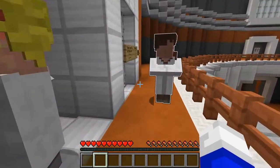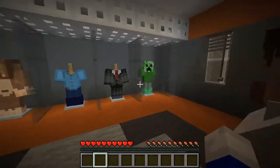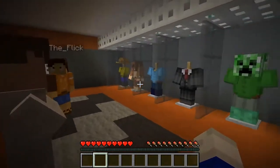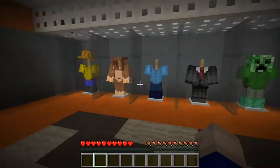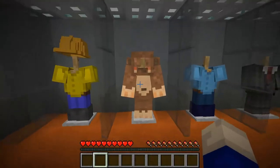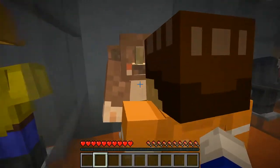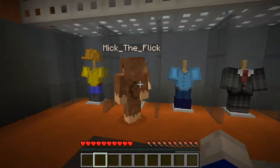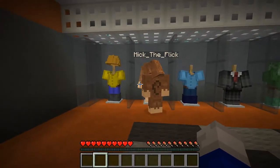Oh jeez, this guy runs fast. We have a little problem — the monkeys ran away. But I have a plan. Look there — a monkey costume. Put it on. Oh jeez, okay. Hurry up. Alright, where do we get this costume? You're wearing it. Am I? Yeah. So are you. Yeah! Yay, I'm a monkey. Woohoo.